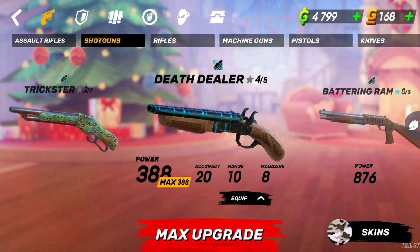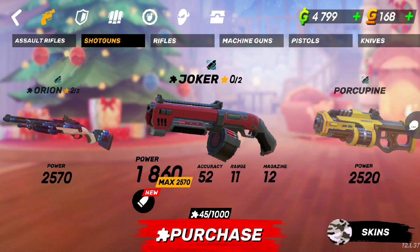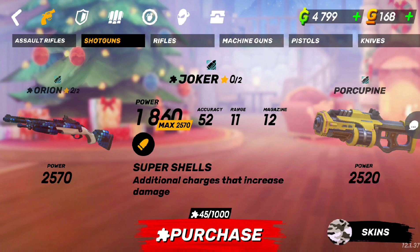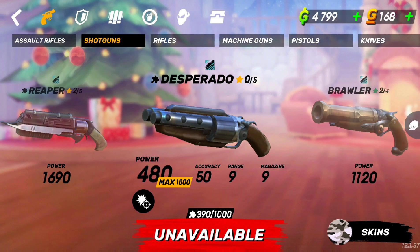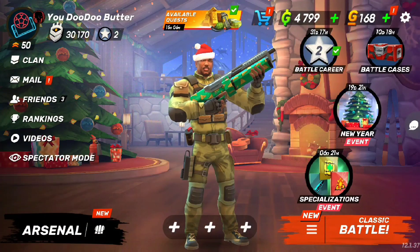Let's go back. Can we free trial the Joker shotgun now? You can't. Basically you can't free trial it, but let's look at the stats: max power is 25, 70 accuracy, 52, 11 range, 12 magazine. Not too bad. Additional charges that increase damage — it's pretty much like the Desperado but a higher level version. It kind of sucks that you can't free trial it.